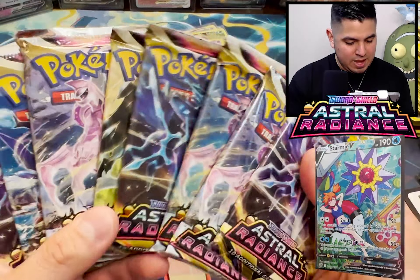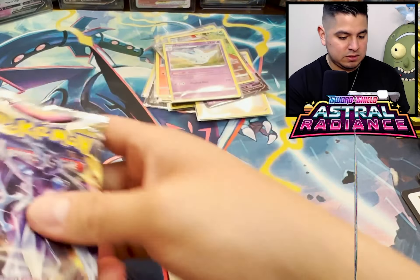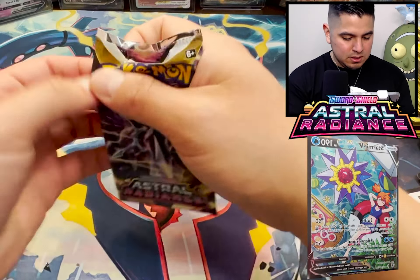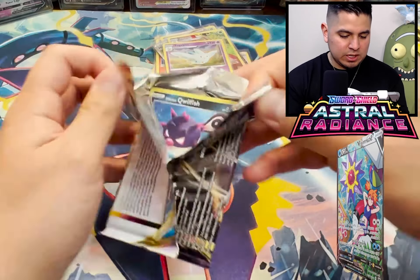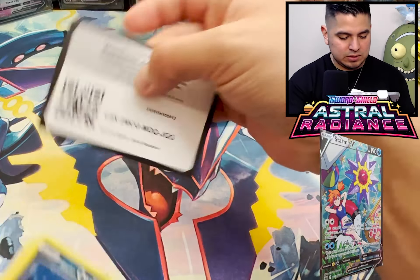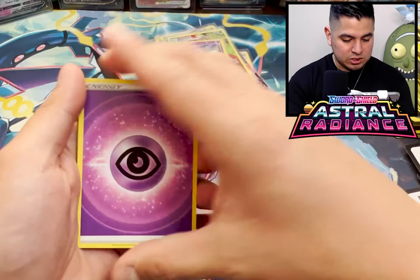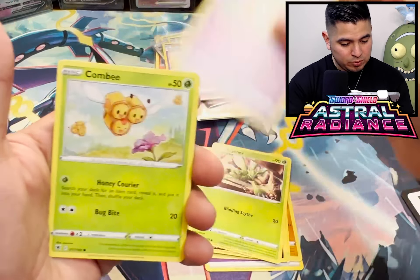All right y'all, we're coming down to the end - we have eight packs left. Man, 20 packs in. This is the introduction to Astral Radiance. Let me know what you guys thought in the comments - what your chase cards are. Honestly, you guys already know my chase cards are the alt arts as always. Machamp, Beedrill, Palkia, Dialga. Maybe we pull one - who knows?